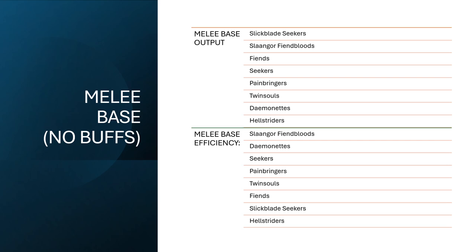Now our melee output — this is just our base output when we're not getting any bonuses of any kind, whether it be charging or anywhere else. Overall, your Seekers are both the best value and their best output, which is crazy because they're even better when they charge. To my surprise, the Slangor Fiendbloods are surprisingly efficient — they're throwing a decent amount of damage just being flat-footed without charging. Things kind of start going downhill fairly quickly after that.